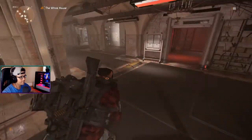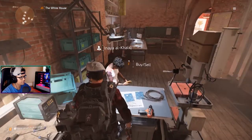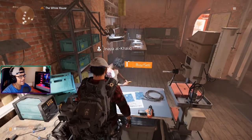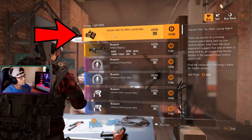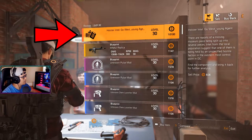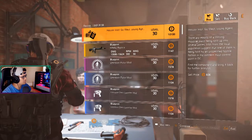A title update just dropped today, and with this update we finally got the first exotic gear piece for The Division 2. This exotic piece is a holster, so today I'm going to show you guys how you can get this holster.